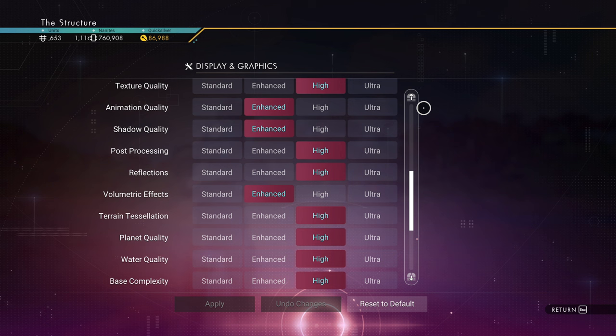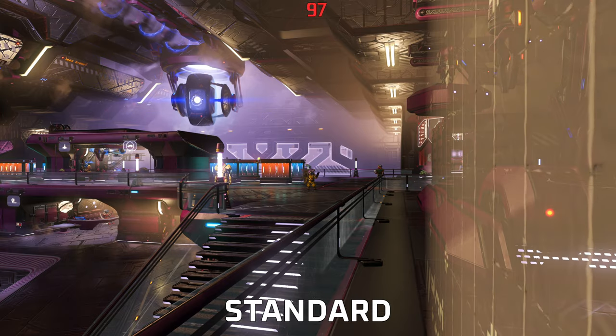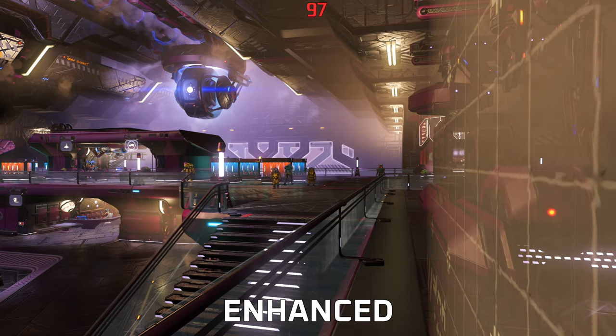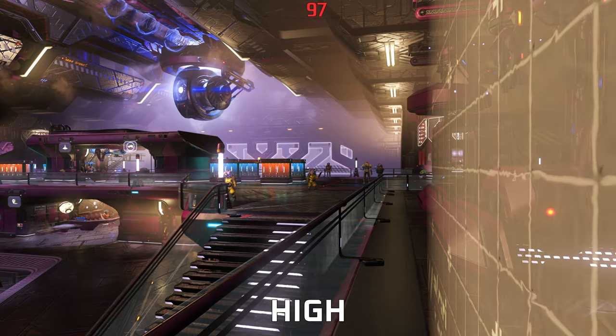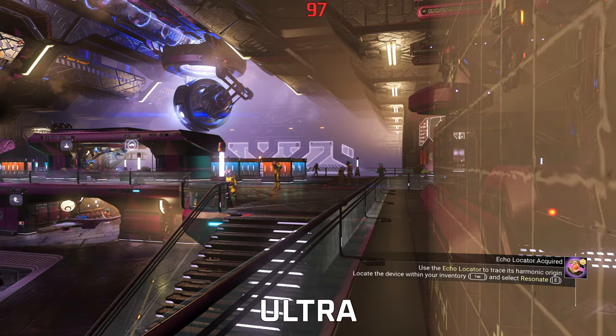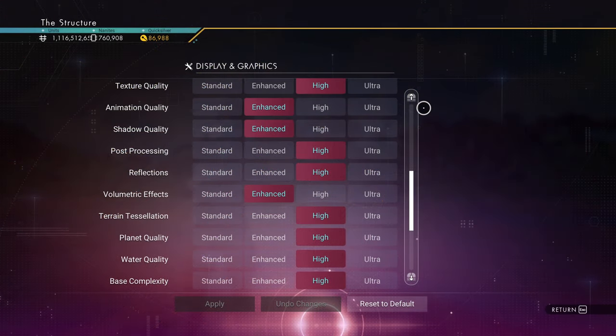Set Animation Quality to Enhanced, because this is a very CPU-dependent operation. There is no quality difference between Enhanced, High, or Ultra. I recommend Enhanced so that animations still play smoothly even from a further distance.